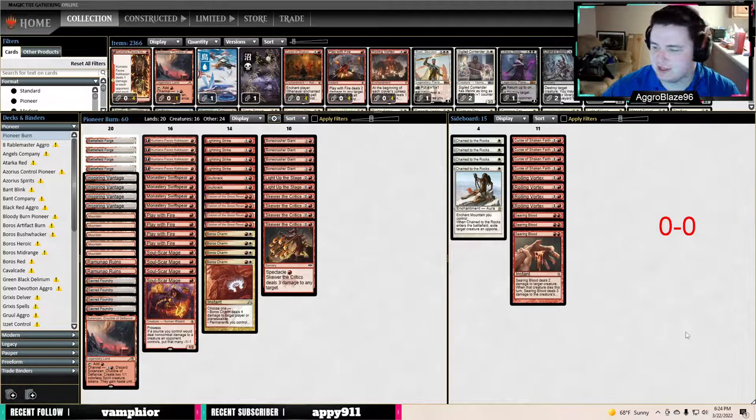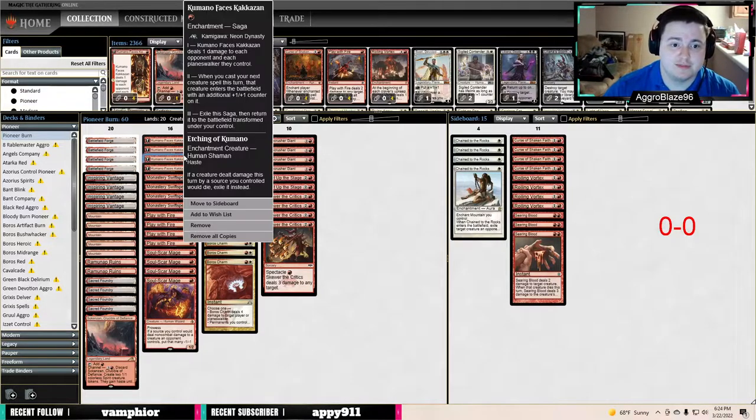I was looking at recent burn deck lists to see what the deck looks like with Lurus being banned. Turns out it doesn't change that much. I really like the new Kumano Faces — I'm not even trying to say the rest of the card name. This is really sweet. I really like this card, it's honestly really good.